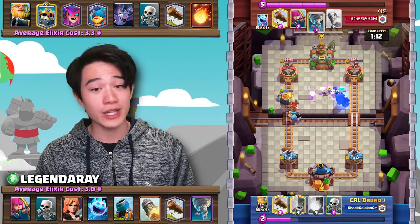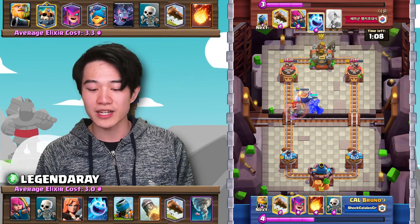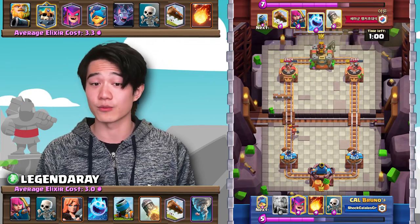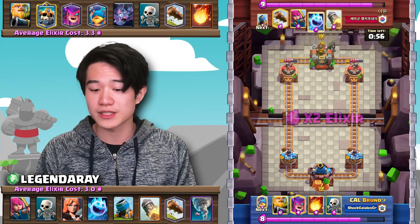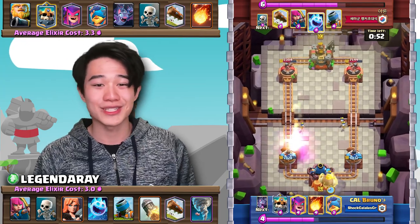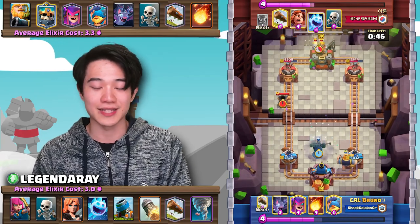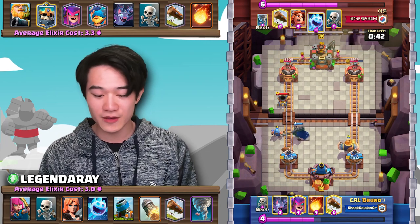It looks like he's going to use the Tornado as well as the Valkyrie to take that Royal Giant down, kind of balancing damage between both towers quite effectively. And honestly, that is going to be your main defense to the Royal Giant, because oftentimes you will have to save your mortars for offense. Speaking of offense, there is one other secret weapon that allows Eren to win these seemingly unwinnable matchups — and that is the Rocket Cycle.